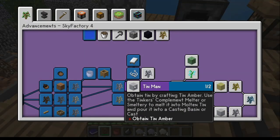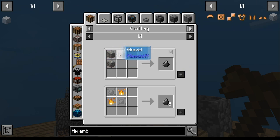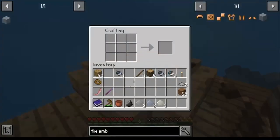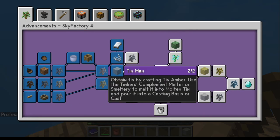For ten amber, you need four bone, two clay, two gravel, and a flint. Flint you should have gotten basically when you were doing the gravel tree. However, if you didn't, make yourself three pieces of gravel and you'll get a flint — or you can just pick up and put the gravel down repeatedly and you'll get a piece of flint that way too. Once you've got it, just craft the ten amber and that'll get that achievement done.